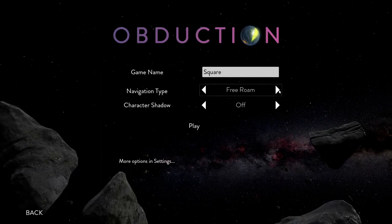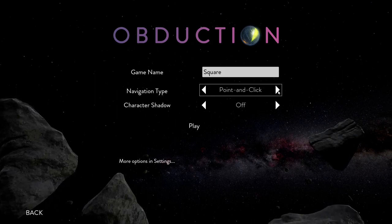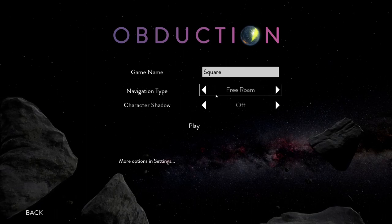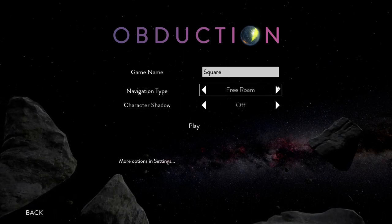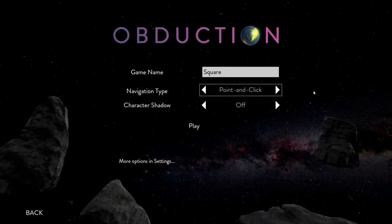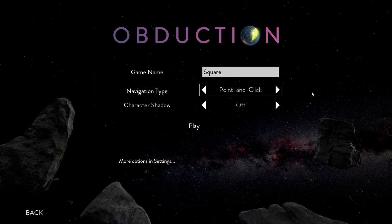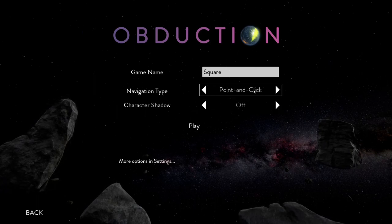Setting up the navigation type — square, free roam, or point and click. I may want to do point and click. I'm used to point and click from Myst. Even when I was given the option of free roam, I usually like to do point and click. Also, I sometimes tend to get motion sick in first person games, and free roam may make that happen. So I'm going to start with point and click.